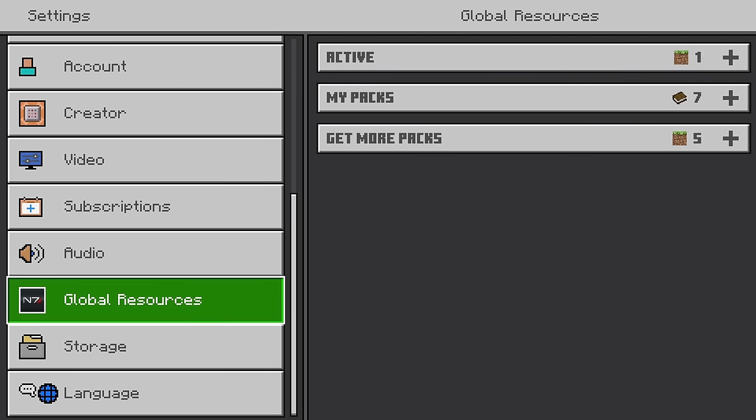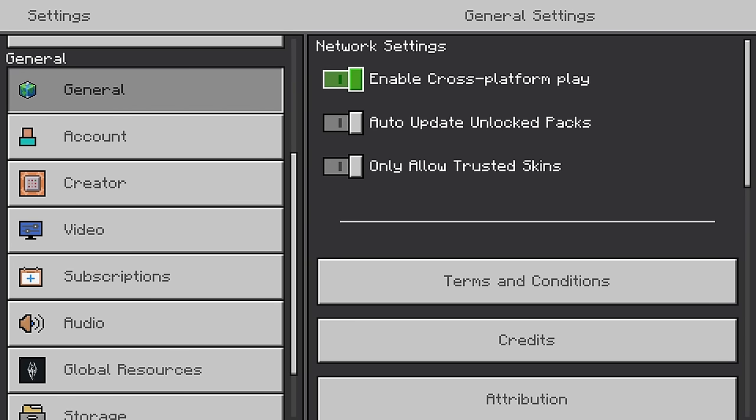The final step — and this is the most crucial, this is the one that I believe fixed the problem — go to General, and where it says 'Enable Cross Platform Play', turn that off. Then go back to the main menu and press sign in with your Microsoft account. Follow the steps, scan the QR code, go to the website or put the code in, and sign in with your Microsoft account. It should work no problem — at least it did for me.